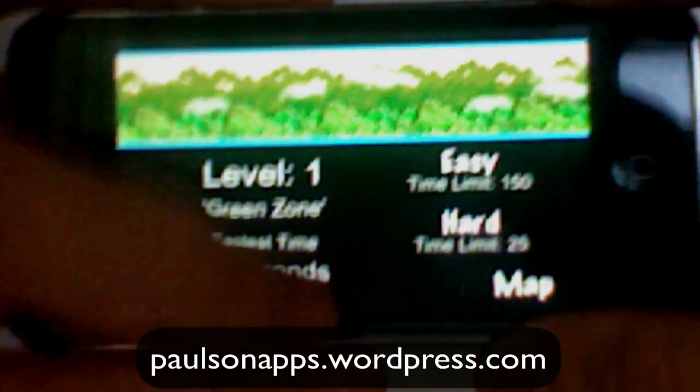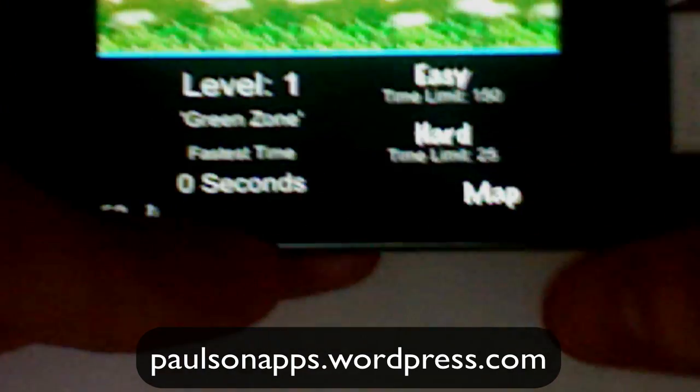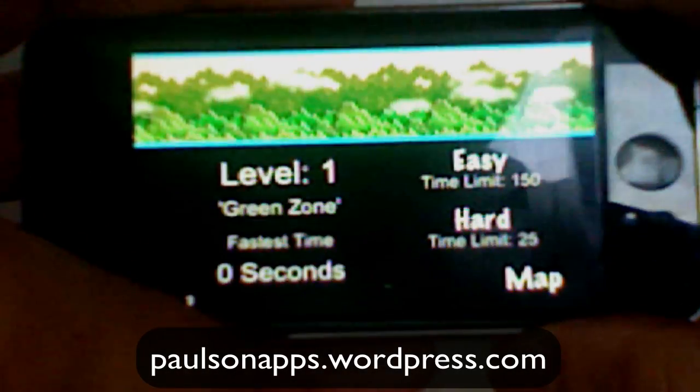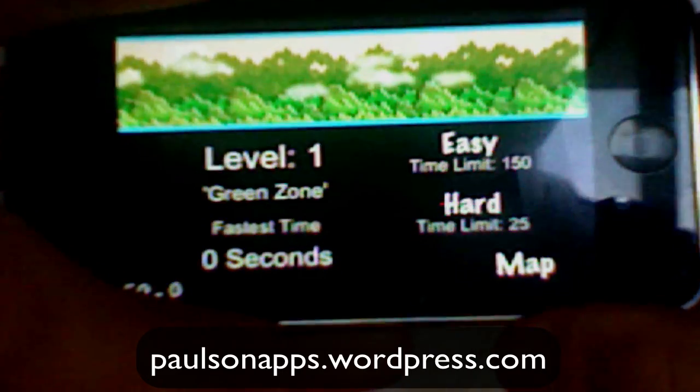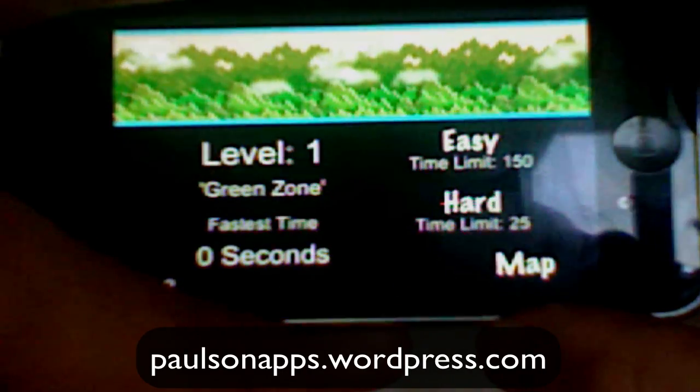That's pretty obviously how it's going to be done. This screen I'm going to still work on a little bit. What's happening here is you can choose easy or hard time mode, and also I'm showing the fastest time for that particular level. So it's going to keep track of your fastest time and keep letting you know.